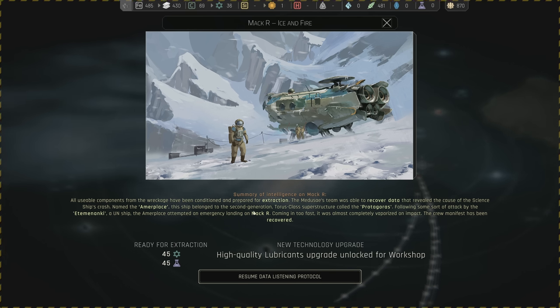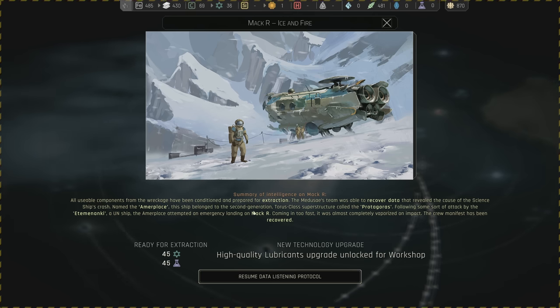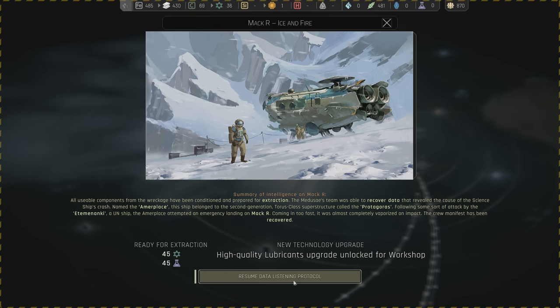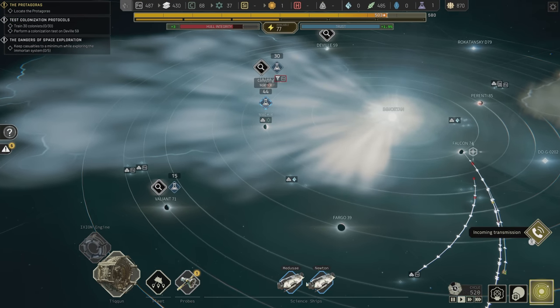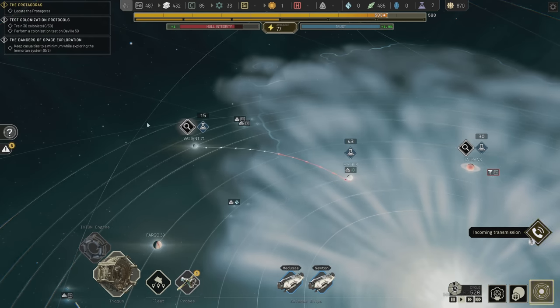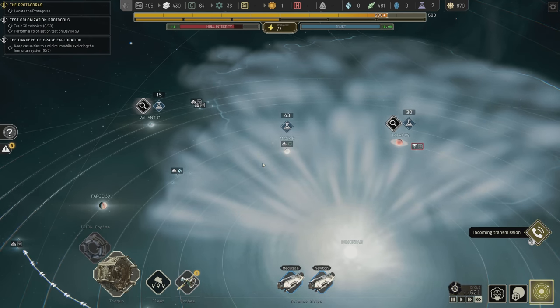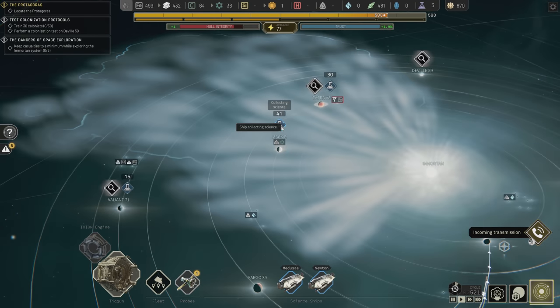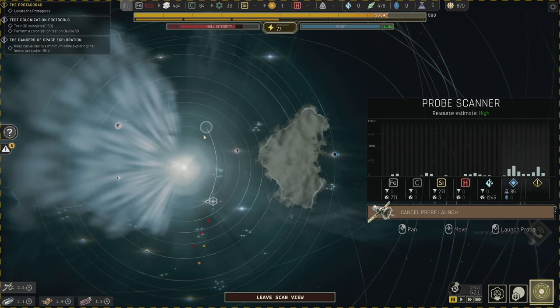Following some sort of attack by the Atemenanki — the UN ship — the Amerplace attempted an emergency landing on Mac R, came in too fast, and was almost completely vaporized on impact. The crew manifest has been recovered — even though the whole thing was completely vaporized on impact, we still recovered a crew manifest. I have doubts. We also get 45 polymers, 45 science, and a high quality lubricants upgrade unlocked for the workshop. Leave this planet right now and move Medusa to Valiant 71.